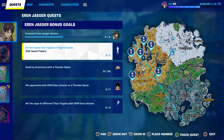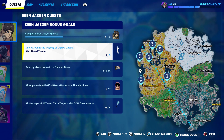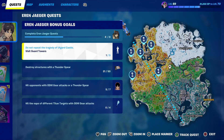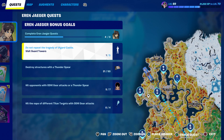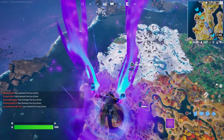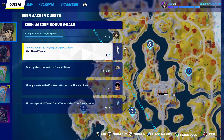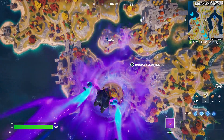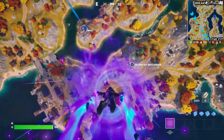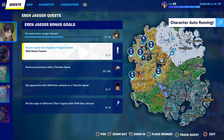For those who do not know where the guard tower is, these are the locations you can go to. We're going to go right over here — I'll recommend you guys to start from right over here first. It's going to be pretty fast. We're going to open our glider now.